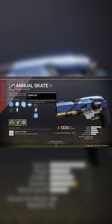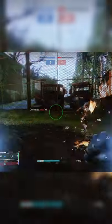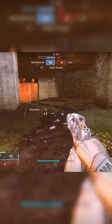Since this hand cannon has Surplus on it, I decided to pair it with the bottom tree solar subclass. That way I can use these sunspots to always have my abilities up and always keep this hand cannon feeling crispy.